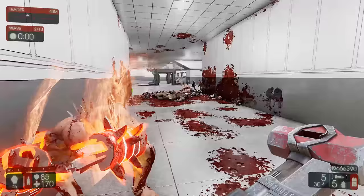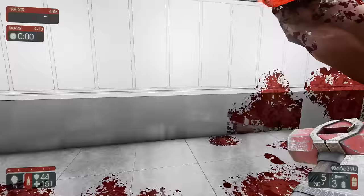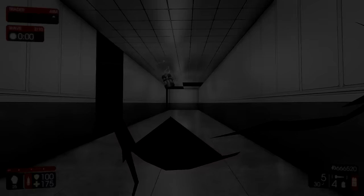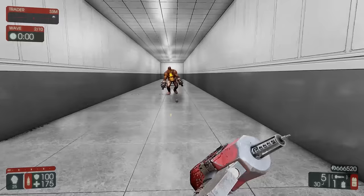A Fleshpound however is far trickier than the Scrake, simply because of its innate ability to rage without even being shot by the team. With the EMP grenade, it is advisable to use it right as your team shoots it, simply to stop it from going into rage mode. When timed correctly, the EMP grenade can easily prevent groups of Fleshpounds from raging at the same time, allowing you to duel a single Fleshpound without raging the others, protecting both your team and yourself. The EMP grenade can thus be dubbed a situation resetter, allowing you to reset complete utter chaos into a more calm and relaxed battlefield.